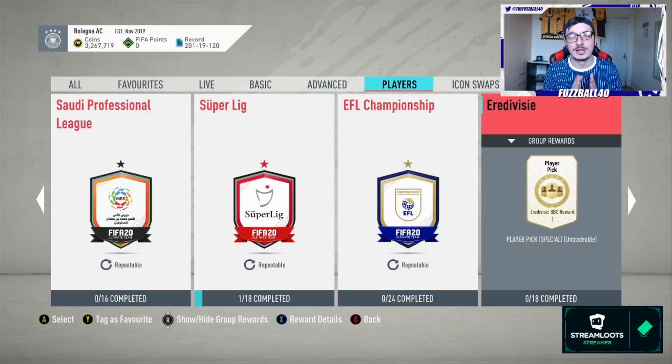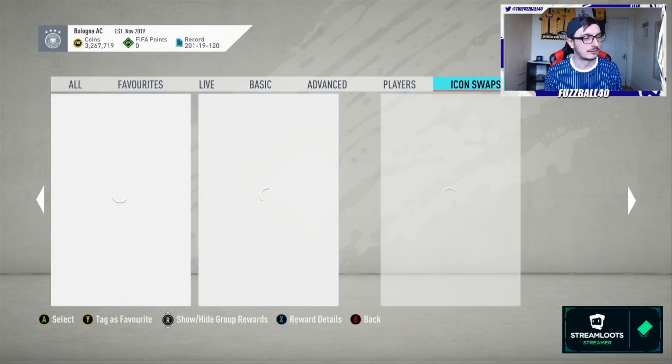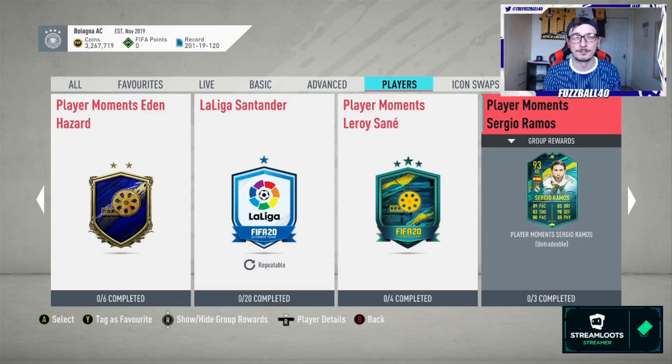Your starting point on League SBC method is always with the bronze packs. My advice is to put 50k in every few days. If you're trading and making yourself 150k in a week, I personally put 150k into this. The reason is: number one, you get packs and you might pack something brilliant. Number two, a lot of the players you get from these are high-rated, and you can then put them into other player SBC cards.